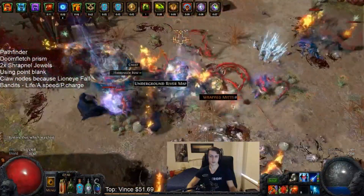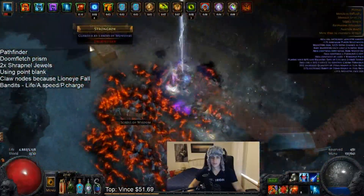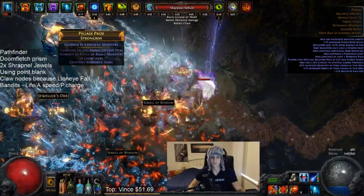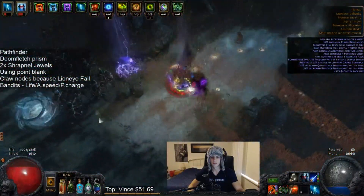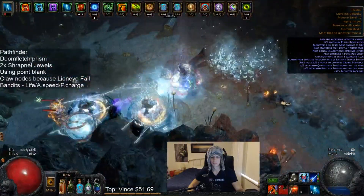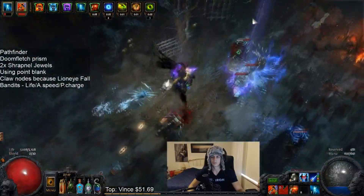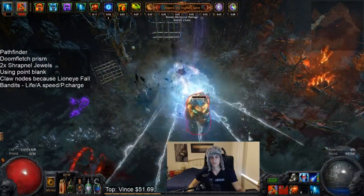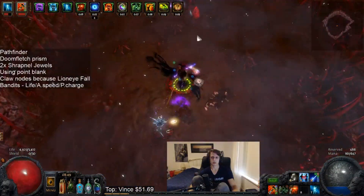Shrapnel Shot is not as good for clear speed as something like a Lightning Arrow, Tornado Shot, or an Ice Shot, but it is a very nice skill nonetheless. It hits really hard, meaning you more or less never have to use two skills — it's almost always Shrapnel Shot for your AOE and Shrapnel Shot for your single target. So it is pretty comfortable to map with, even if it's not the fastest thing in the world.